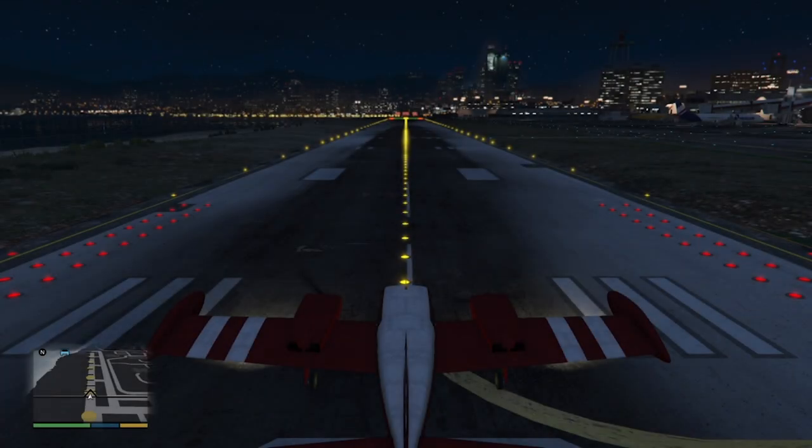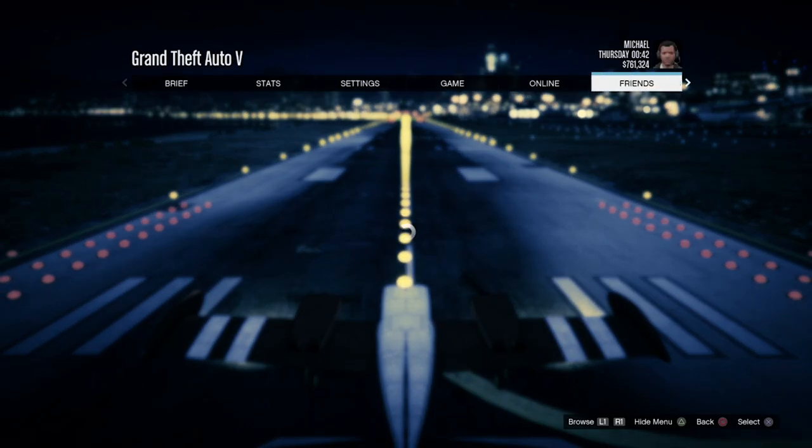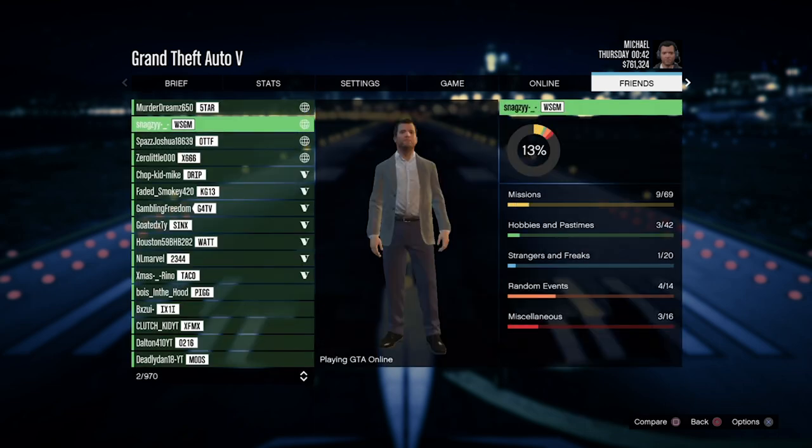Now once you guys load into the first flight school mission, what you want to do is pause the game, go to friends, and then join someone that is in a different targeting aim. Now because you are in free aim, chances are most of your friends should be playing with aim assist.